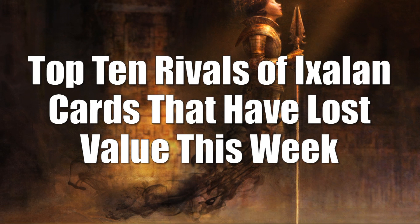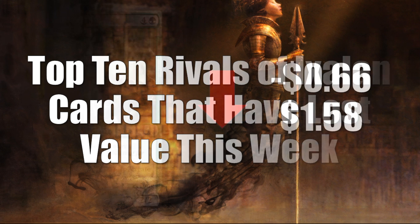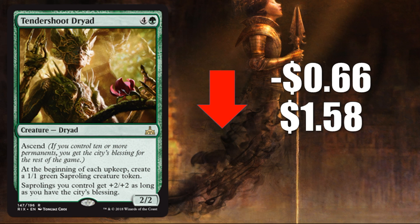Beginning with the top 10 cards that have lost value this week from Rivals of Ixalan. Coming in at number 10, Tendershoot Dryad, down $0.66 to $1.58.